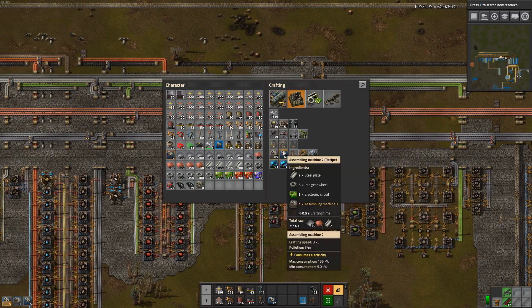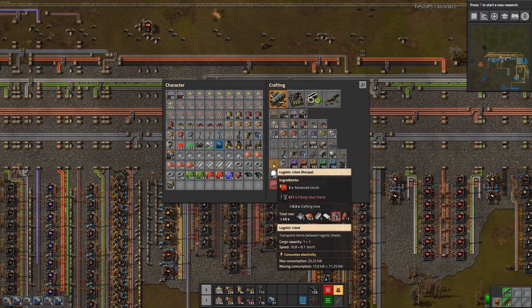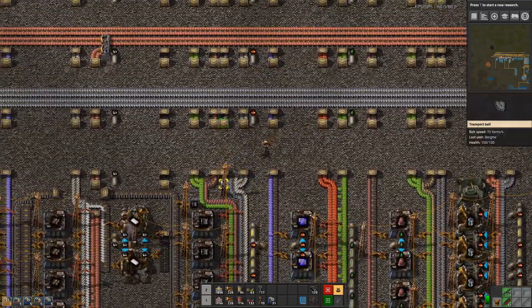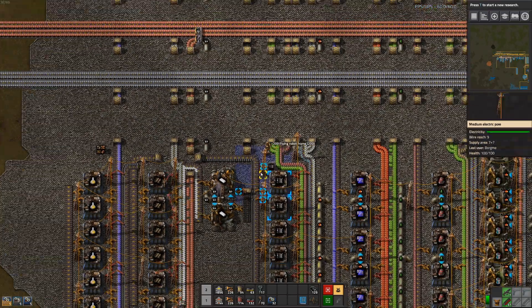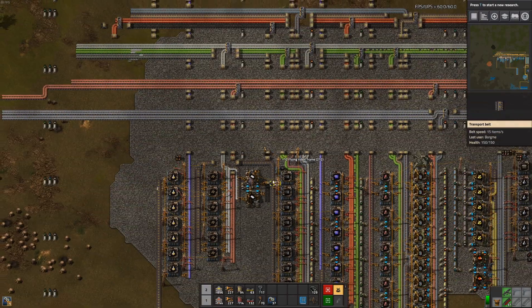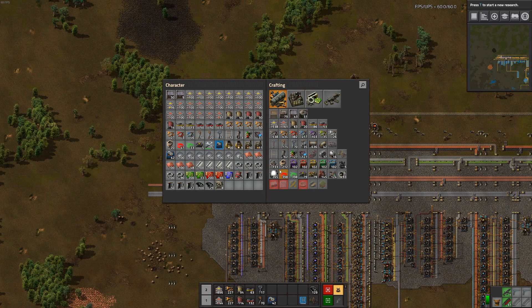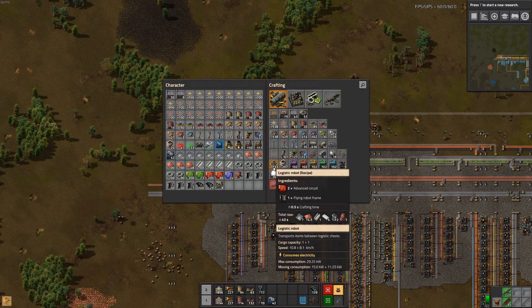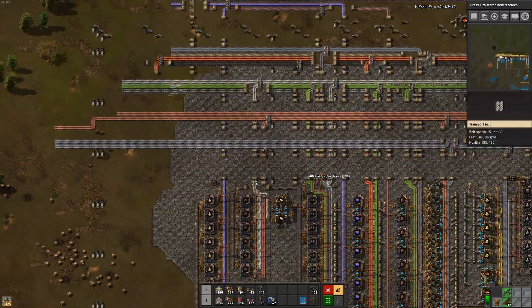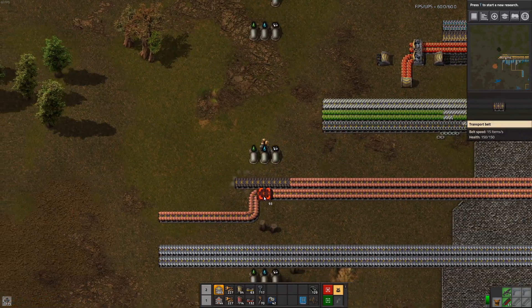I guess we should start making some assembly machines and some logistic robots, which we just need the frames for, which we have stocked up on. Let's make this inserter a bit faster, just cause I want as many robots as fast as possible. We don't need construction robots — that was a mistake. But we can always just put them into the same area and they can make some of our assembly machines for us.